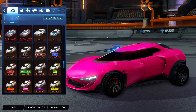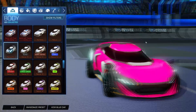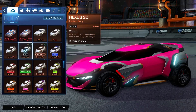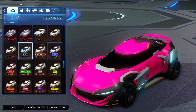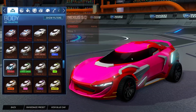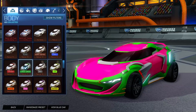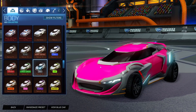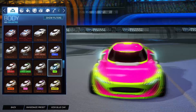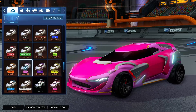This is the Nexus looking pretty good. This is the Nexus SC, which looks awesome - it really does look really cool. And these are the painted versions - they're beautiful. The best thing about this car is that it's actually reactive. The Nexus SC is the Tier 70 Rocket Pass final tier, and it's pretty cool.